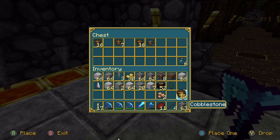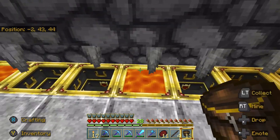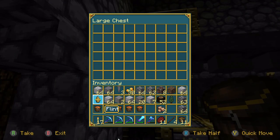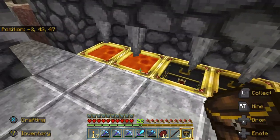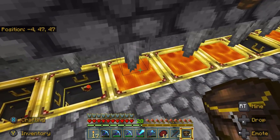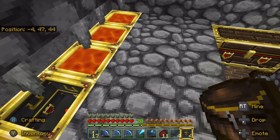I still gotta empty my inventory — I've been busy. I'm gonna collect up some lava real quick. Gotta keep it filled, this is a hungry machine to feed. You gotta have the lava — for a completely self-sustaining bunker designed with an automated sorting system.